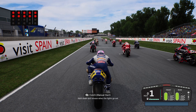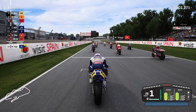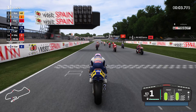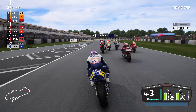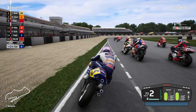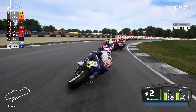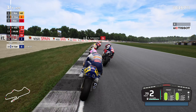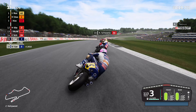Hi guys and welcome back to another Dolce Race video. Today we're going to be playing MotoGP 22, using Wayne Gardner from the back of the grid here at Donington Park. They're all braking really firm for Redgate - I had to take avoiding action otherwise I was going to slam into the back of Jeremy McWilliams, Kevin Schwantz or Luca Cadillor ahead of us. That was a scary moment.